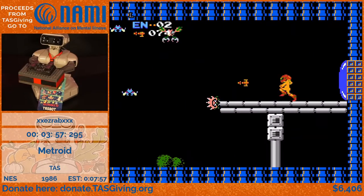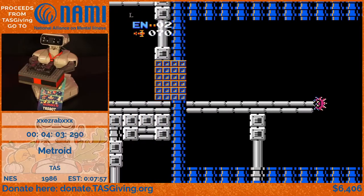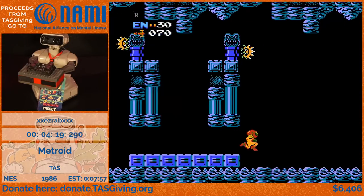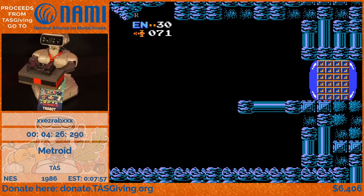If I recall correctly, this is the room before the ice beam. You'll notice we are killing enemies every now and then — this is to reduce lag, since this game is not the cleanest when it comes to performance. There's a lot of lag, and you will see that especially in the final sections when we're in Tourian, which we are heading to right now.